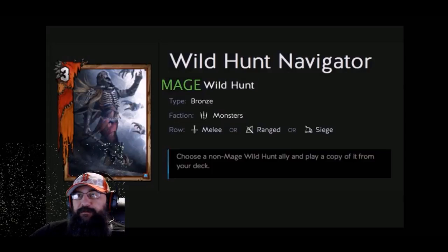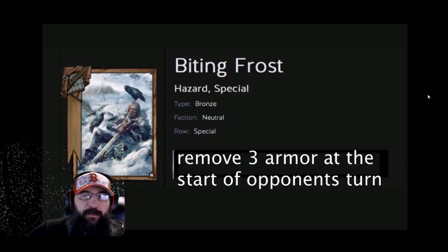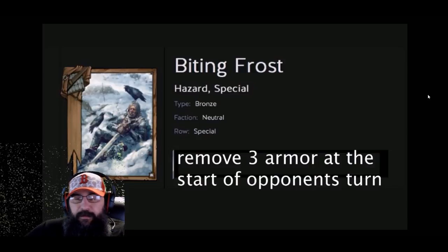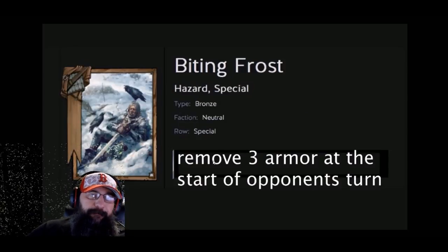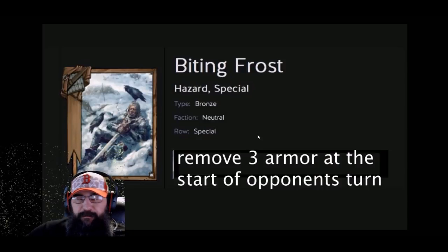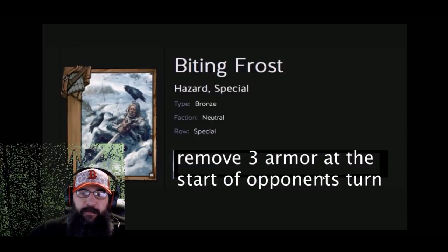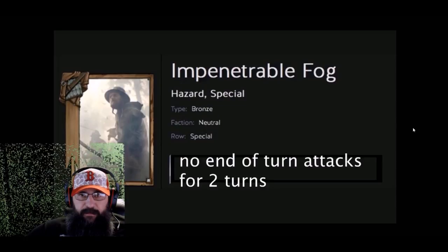Here's what I came up with for the weathers. For frost, it would remove three armor at the end of your turn or the start of your opponent's turn. So the minute they click over, it gives Wild Hunt hounds a chance to start removing armor off of the leader. Frost would always find a home as long as you're playing it early enough, removing three armor at the start of your opponent's turn.